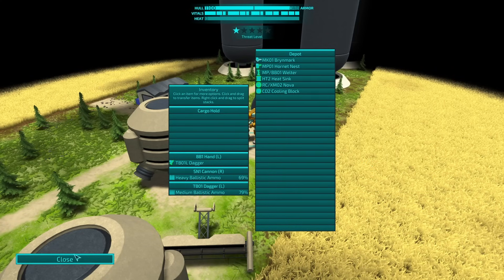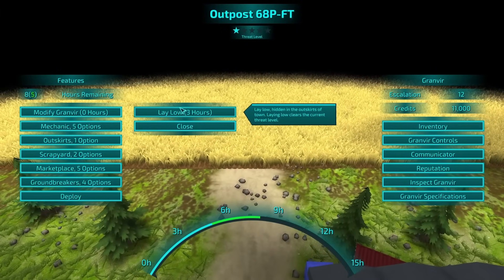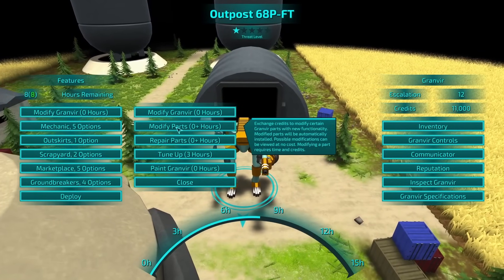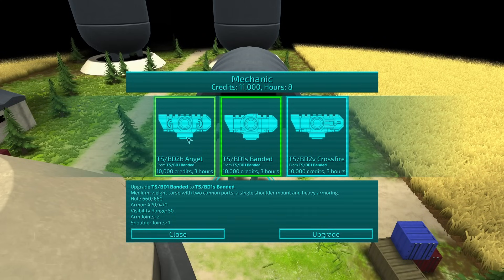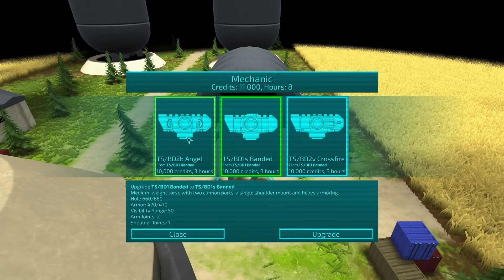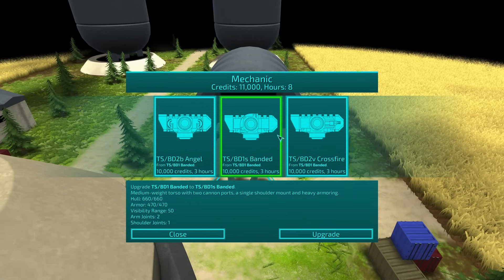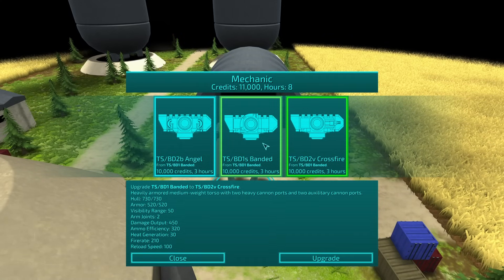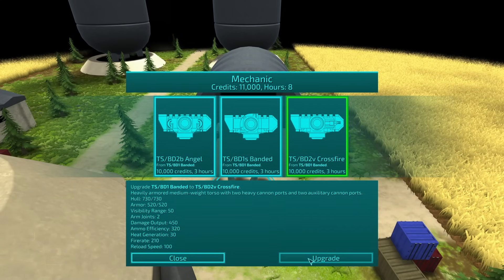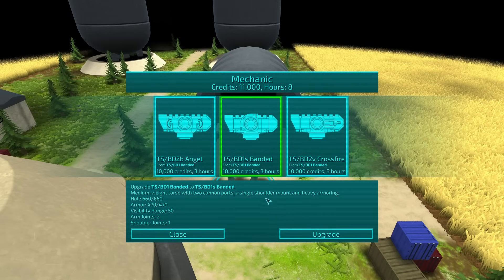Repair hull, repair armor — might as well do both, it seems to do both. Scrapyard — could lay low. Modify parts. So what does this do? Boost jets maintain altitude while in the air. Single shoulder mount and heavier armoring. Two heavy cannon ports and two auxiliary cannon ports. Two cannon ports, a single shoulder mount.